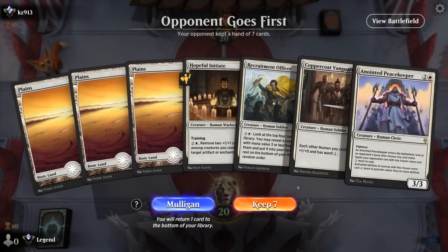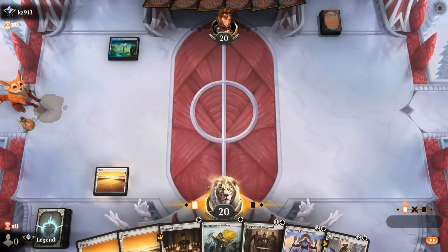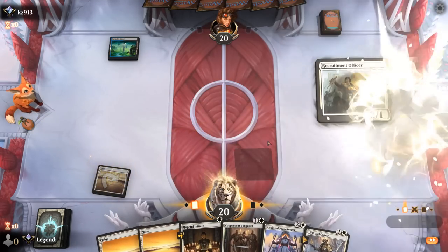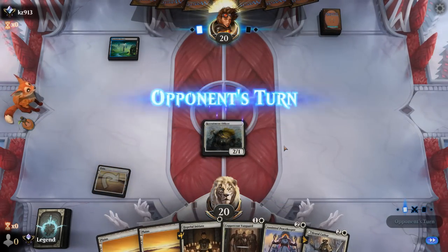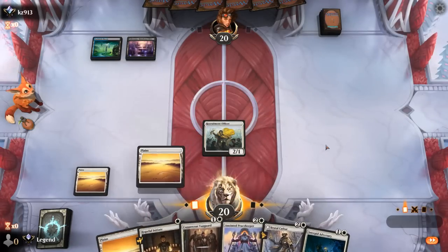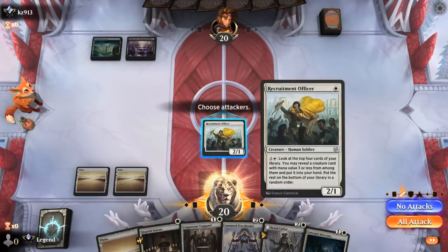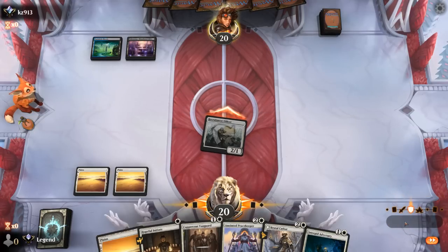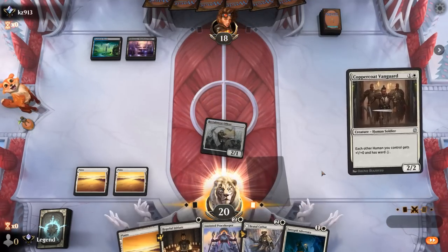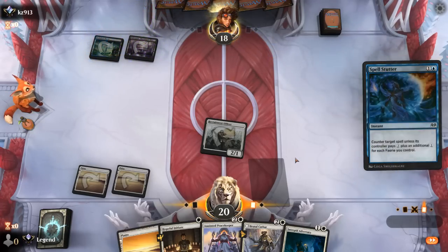We're on the draw with a keepable hand — Officer into Vanguard, since going Initiates into Vanguard doesn't let us train. Opponent is blue-black, could be Esper. They're likely holding removal — could attack first and then play Vanguard, even though we potentially miss out on one damage. They might be tempted to kill Officer instead. They do a Spell Stutter, so this is blue-black fairies, meaning at least Brutal Cathar will have some targets.